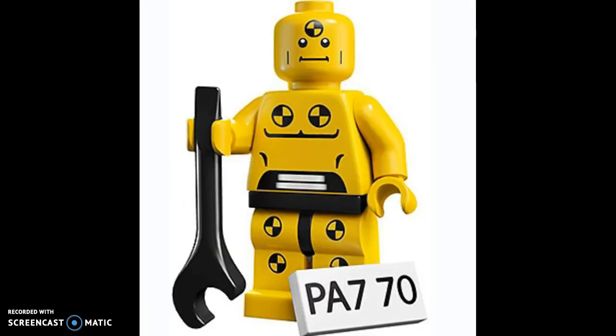Next up is the Crash Dummy, another recognizable minifigure from Series 1, with a bunch of unique printing just to him. I think he even made a cameo in the LEGO Movie, but despite that, that piece — PA-70 — is pretty good. I do like all that stuff on his body — whatever it is — but still really cool.